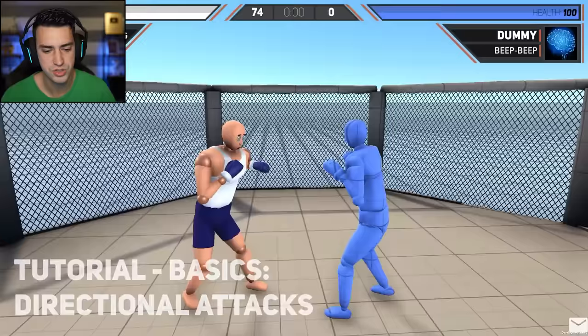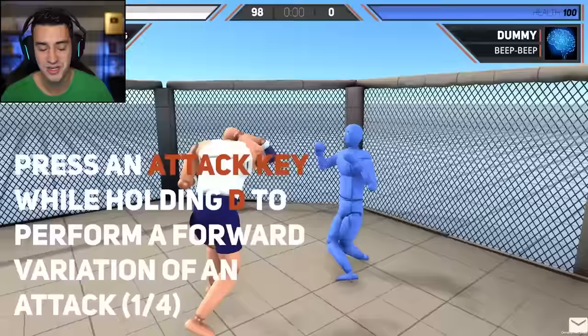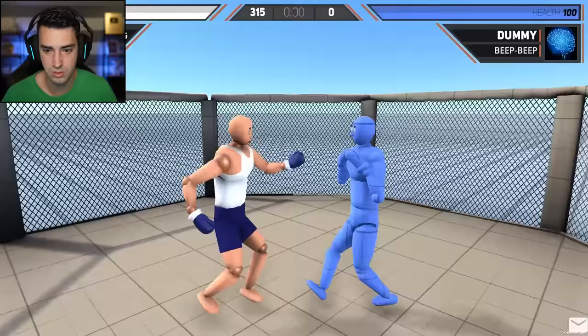Directional attacks. Oh gosh, here we go. With an attack key while holding D forward, do an attack. Like just walk forward and do it? Easy, dude. Could that tutorial take up any more room on the screen? It wants me to do different kinds of attacks. What the heck was that? That is a way to attack someone. Backwards variation. I missed. Apparently you don't have to punch people for it to count.